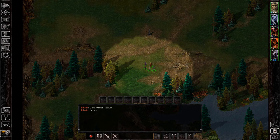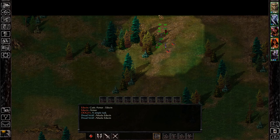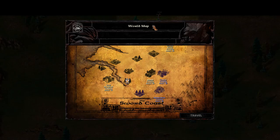Hey everyone, I'm Almar of almarsguides.com and in this video I'm going to show you where to get the Chesley Crusher weapon in Baldur's Gate 1. This weapon drops from a gnoll named Ingot, and you encounter him on one of the wilderness zones by the gnoll stronghold area in the southwestern portion of the world map.